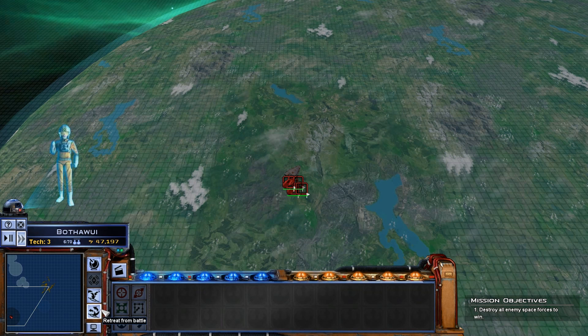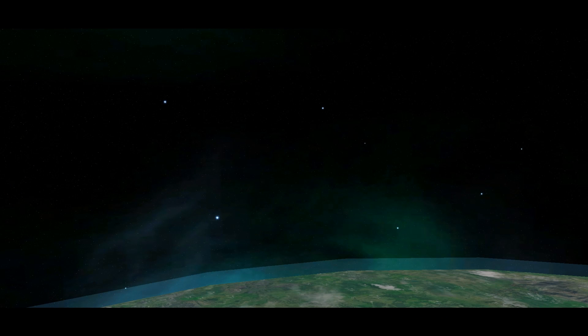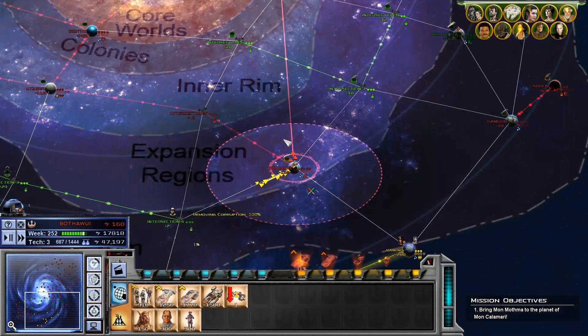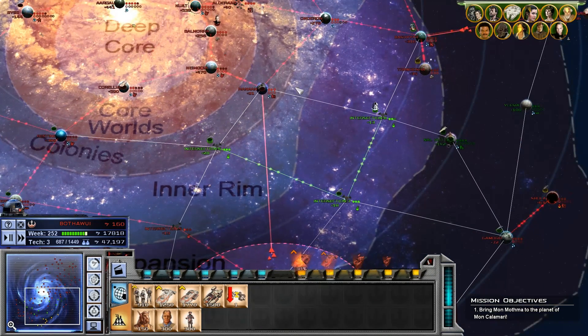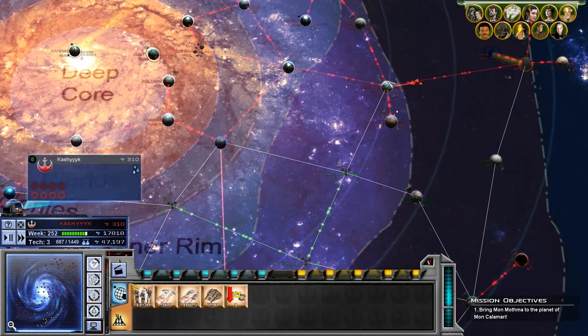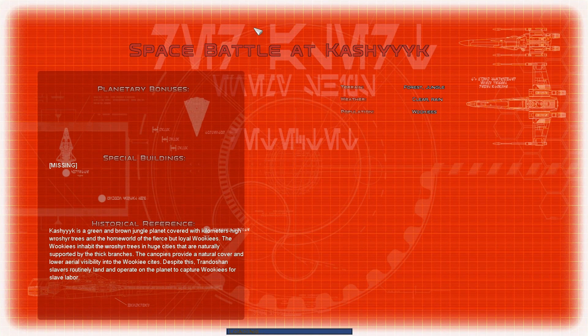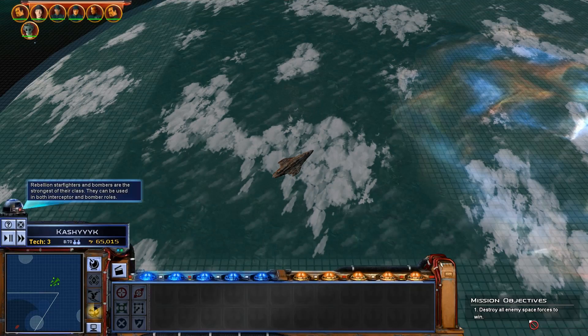We're counting on you to remove all enemy forces protecting the planet to allow our ground forces through. So let's hope this space force is just passing through and that they were sending it to attack someone else. They're sending in more space units. We'll get up to here and then attack Kashyyyk, I guess. The thing is, that's again more stuff they're going to get back, so I don't really want to use it on that either. It's a pickle.